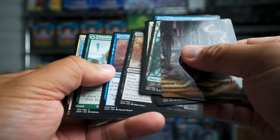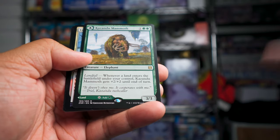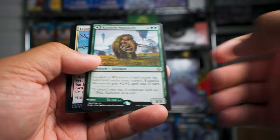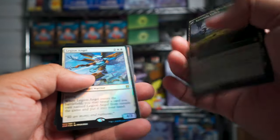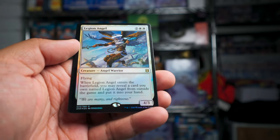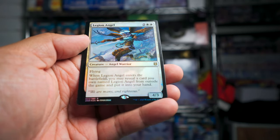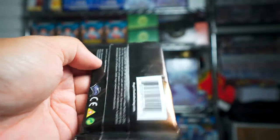Looks like another land — but it's not, it's a Kazandu Mammoth with a land on the other side — a big giant elephant creature. And we got a Legion Angel as a rare foil — that's really nice to get the rare foil.